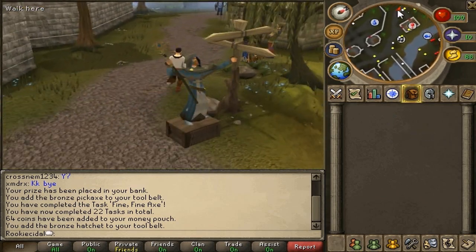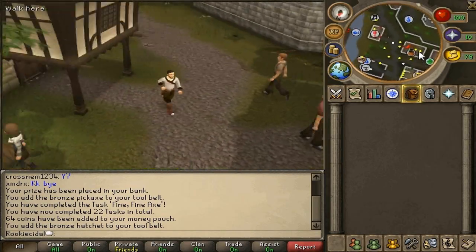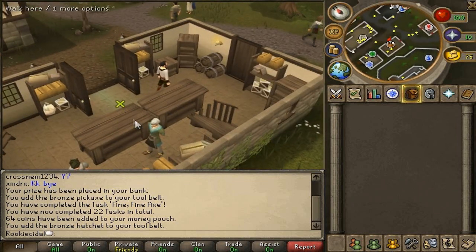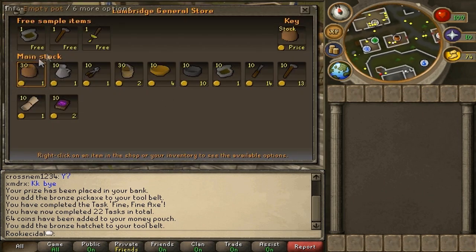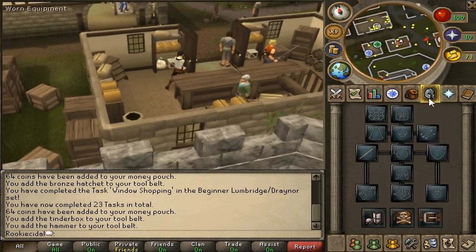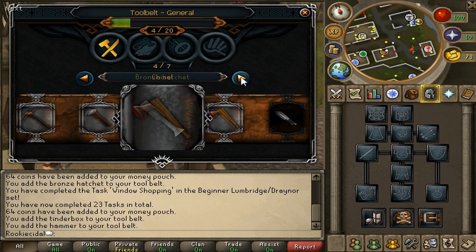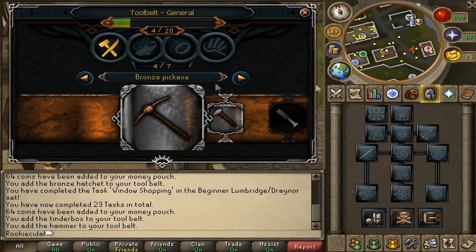After that, run north to the General Store in Lumberge, notified by a little pot symbol on your mini-map — right next to Explorer Jack's house. Trade the shopkeeper and he'll also have free things for you: a tinderbox and a hammer. Add those to your tool belt as well. Now if you click the tool belt icon under the equipment slot, you can see we have four out of seven: a bronze pickaxe, a hammer, a bronze hatchet, and a tinderbox.